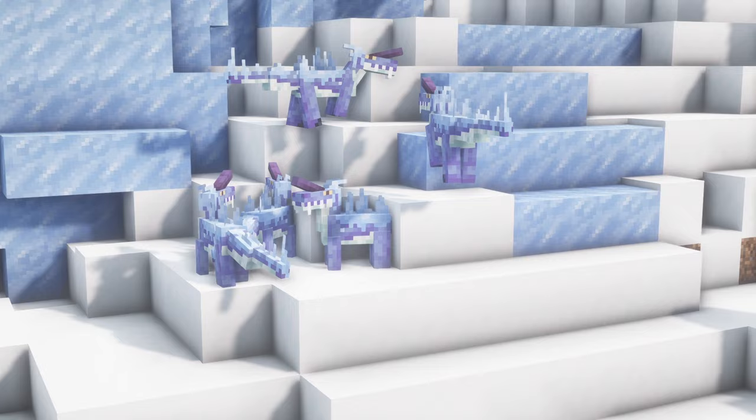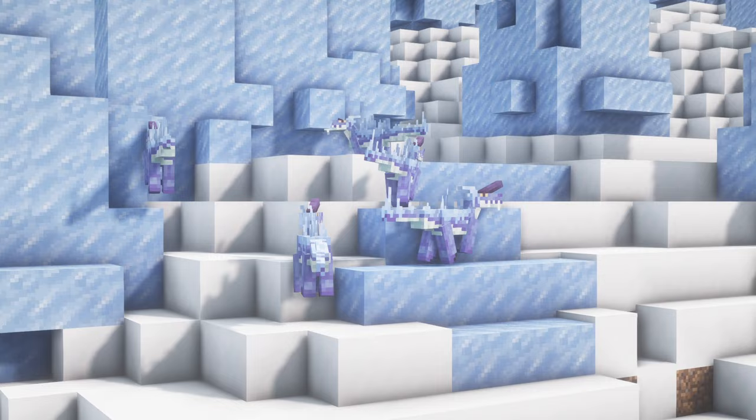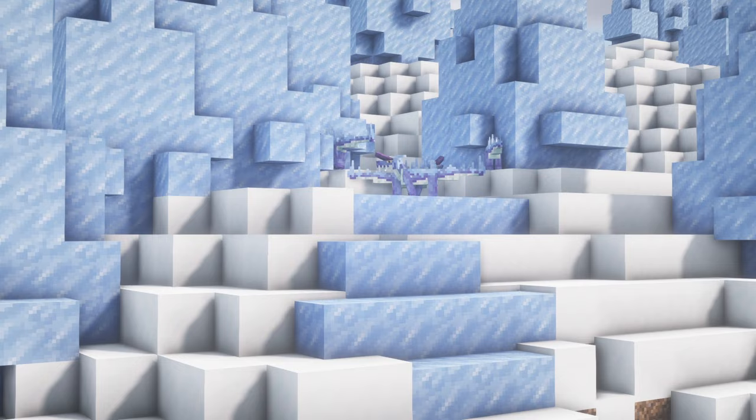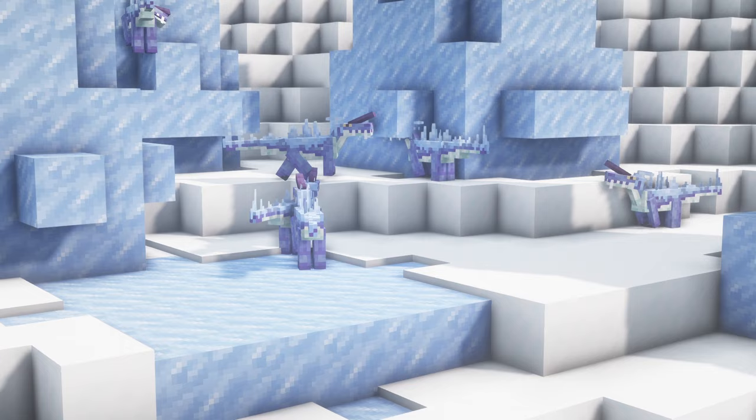Frosstalker. These are icy reptiles that roam the ice spikes biome and the frozen peaks biome in search of their favourite prey, Tuscalans. If a frosstalker enters a warm biome, it will be inflicted with weakness and its spikes will melt off. Frost stalkers can be pacified by players if they are wearing a frost stalker helmet. Pacified frost stalkers will begin to follow the player and will come to their aid if attacked.